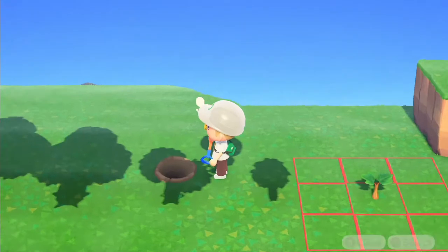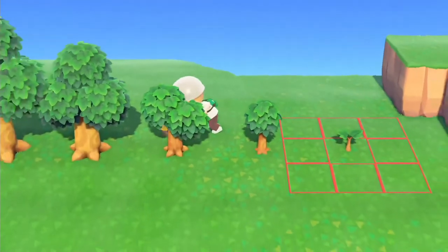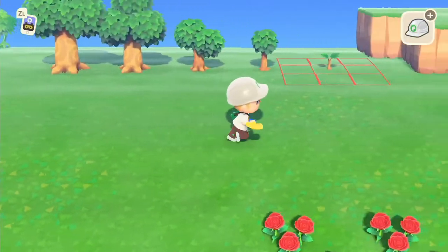If you don't want that little nursling tree visible in front, you can actually plant it behind the tree and now you can't see it. This will work for all the trees on your island, including bamboo trees and coconut trees.